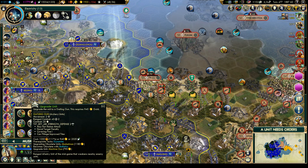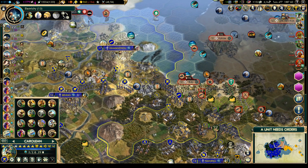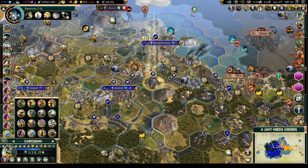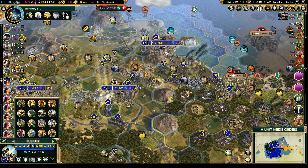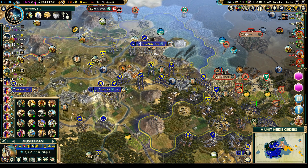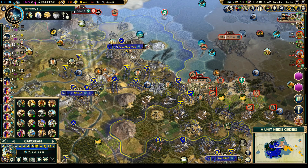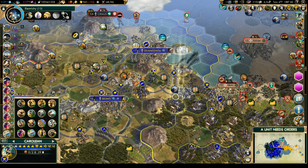I think this might be a good time to upgrade that guy, even though we are hurting for gold a little bit right now. These guys are just going to have to queue up over here and wait for the situation to improve. Can this musketman do anything useful? Probably not - it's too crowded over there, too far away. Let's move you closer just in case we need something, in case they start sending ships around here.